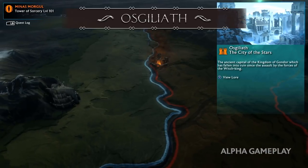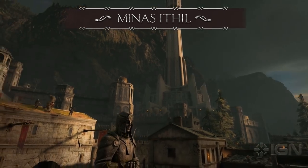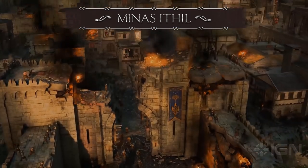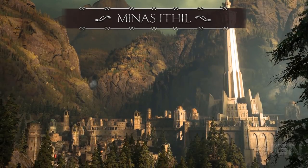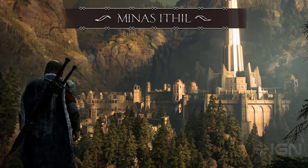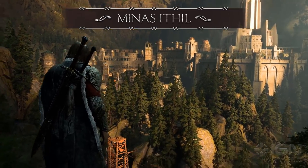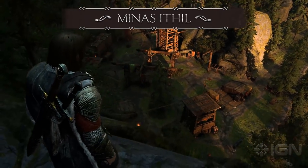The next region is Minas Ithil, which transforms later into Minas Morgul, the Tower of Dark Sorcery. It was once a fortress of Gondor, as can be seen by the Romanesque design. In the game we will see both sides — under control of Gondor and under control of the Witch-King — which is pretty exciting.